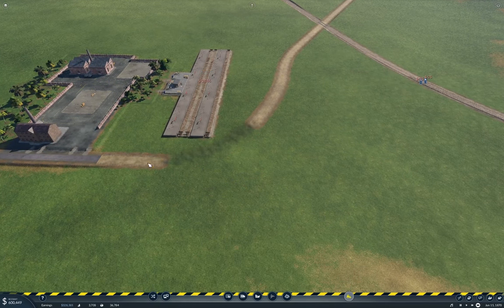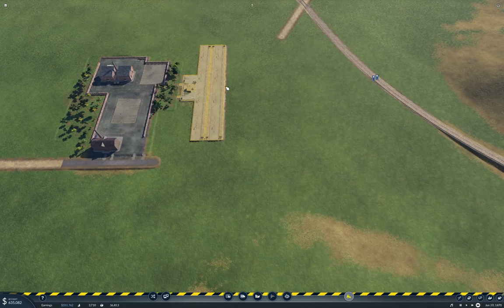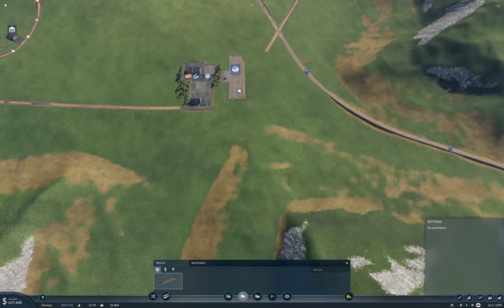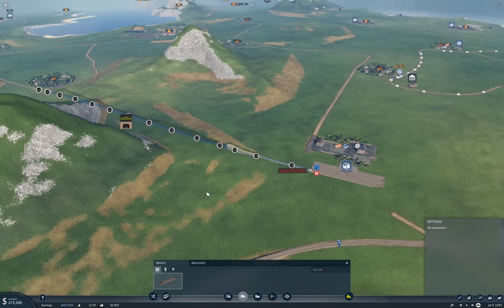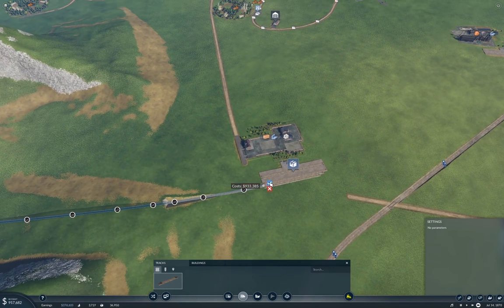What I need to do is get rid of this road which is in the way here. I'm going to bring the through line along here, like so. If I bring this up here — 933 meters — yeah, we can go with that. That's definitely the way to go here.